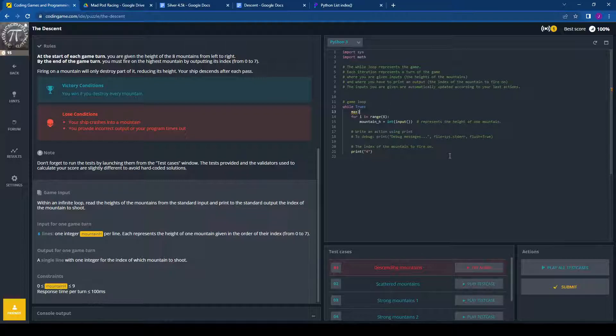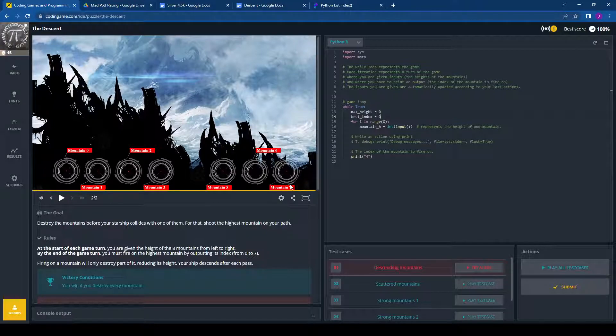The easiest solution just requires an if statement and regular integer variables. I'm going to say max_height equals zero — I'm setting the tallest mountain as zero to start. Then I'm going to say best_index equals zero. That's my target — the index of the mountain I want to shoot. Whatever the index is when we find the tallest mountain, that's the number we're going to print.